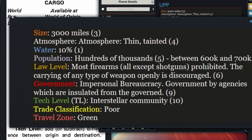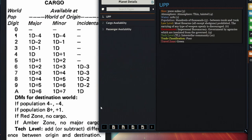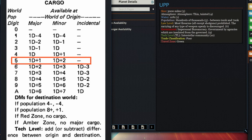Here are the planet details for Rustia — the UPP, or Universal Planetary Profile. Normally it's one long string of numbers and letters. Rustia has a size A and a population of five — hundreds of thousands, specifically between 600 and 700k. So we go to the cargo table, look at population five, and there's a potential for 1D+1 major cargoes, 1D+2 minor cargoes, and no incidental cargoes due to insufficient population. But we also have to check the modifiers at the bottom for the destination world.